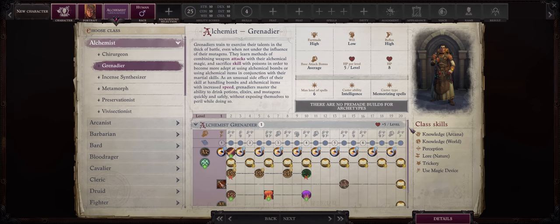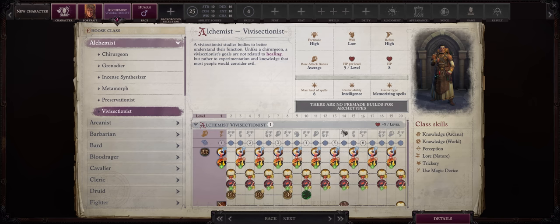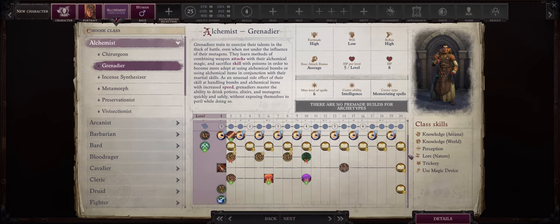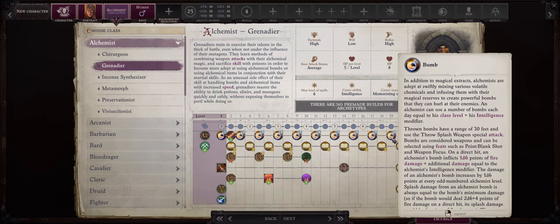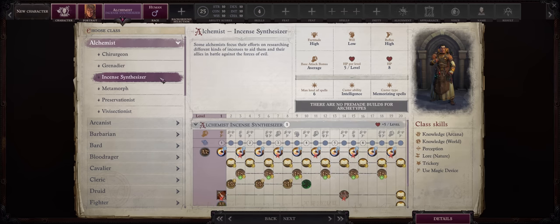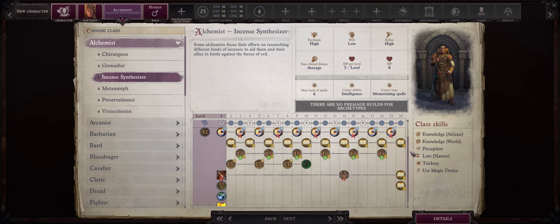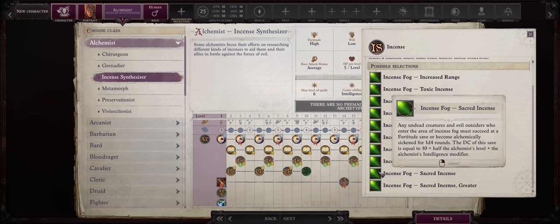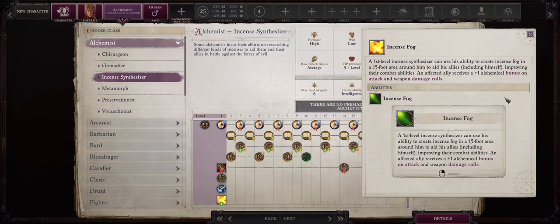Grenadier, on the other hand, is a more bomb-focused alchemist — something that Vivisectionist loses; they trade bombs for sneak attack. The problem with bombs in Wrath of the Righteous is there really isn't much support for them, mostly because of how high the hitpoint scores of demon enemies get, so the bomb damage can't keep up outside of very specific builds. Lastly, we have Incense Synthesizer, the ultimate buff-focused alchemist. They get unique Incense abilities providing rare stacking bonuses you can't get anywhere else: Sacred Incense to crowd control evil outsider enemies like Demons and Undead, and Incense Fog that increases the attack rolls and damage of all party members via alchemical boosts.